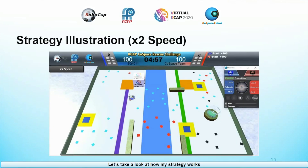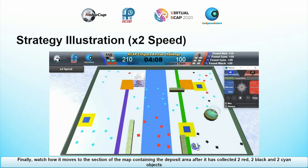Let's take a look at how my strategy works. Notice how my robot first moves to the sections of the map with many red objects. See how it does not collect more than 2 red objects. Finally, watch how it moves to the section of the map containing the deposit area after it has collected 2 red, 2 black and 2 cyan objects.